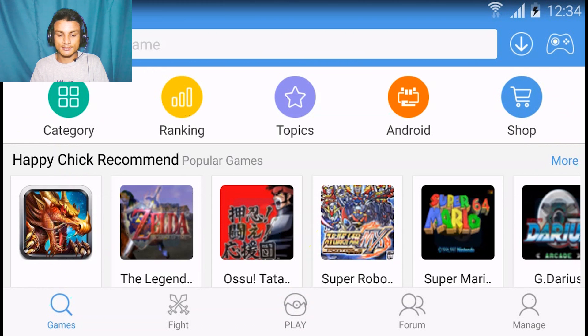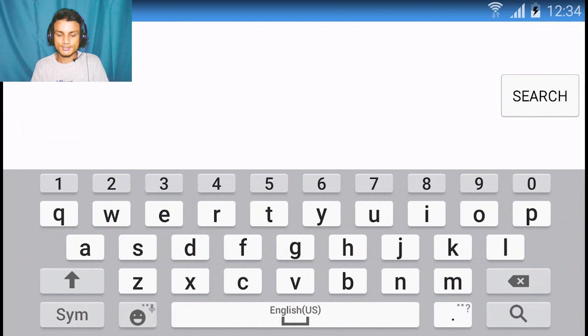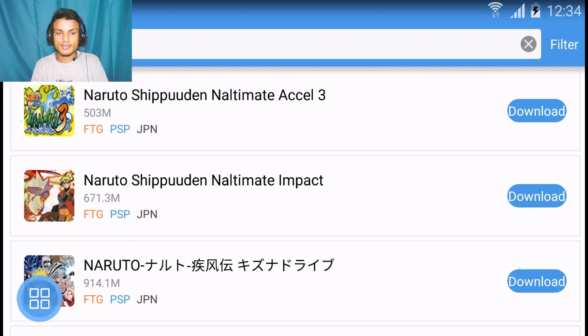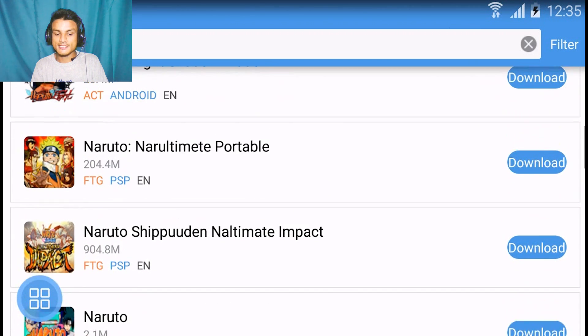There are more games available. You can also play PlayStation 1 and PSP games. For example, you can search here — I want to play Naruto on PlayStation. So I'll search for Naruto. You can search for any PlayStation, PSP, or Nintendo games from other platforms. As you can see, these are the Naruto games. You can see the language and what platform each game is on. The first result is Naruto Shippuden, which is a PSP game.